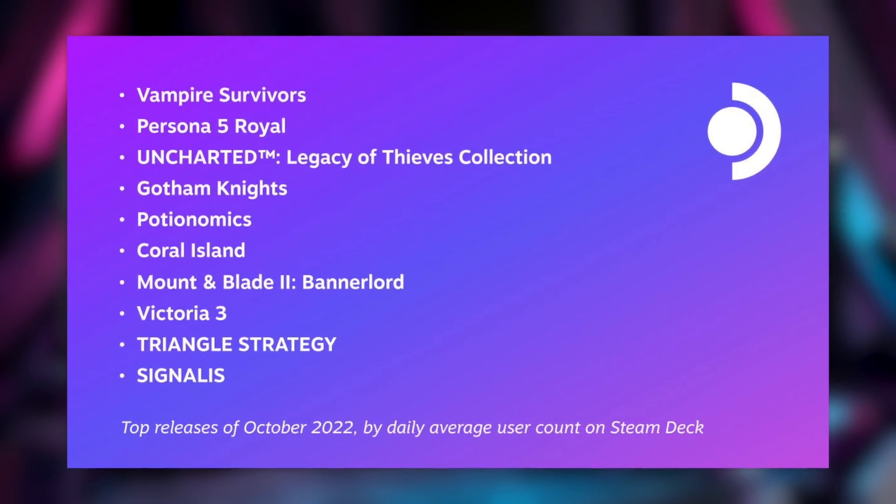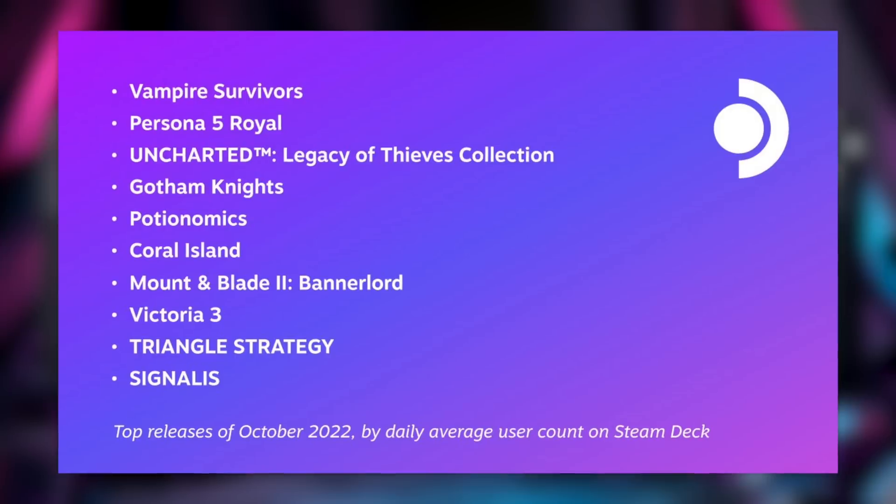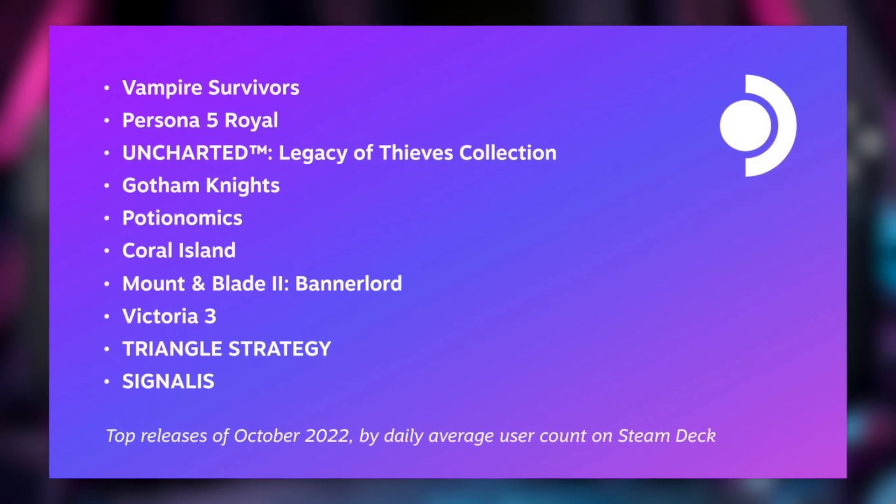Fifth and sixth place I've never played or heard of — let me know how they are in the comments: it's Potionomics and Coral Island. Then we've got Mount & Blade 2: Bannerlord, Victoria 3, and ninth place is Project Triangle Strategy — it looks awesome and I've got it on my wish list for the Christmas sale.